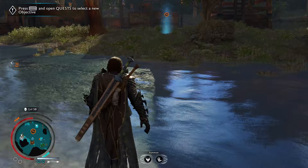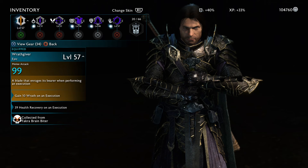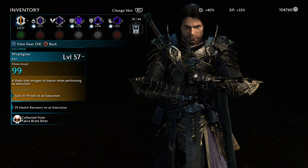That should definitely get you the Wrath Giver sword if a sword drops — which is unfortunately impossible to guarantee, because captains drop random gear. So yeah, you can get anything like armor, cloaks, runes, stuff like that. But if you get a sword drop, it should definitely be the Wrath Giver.